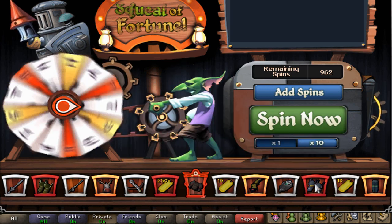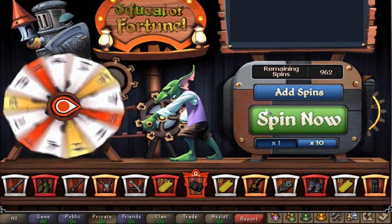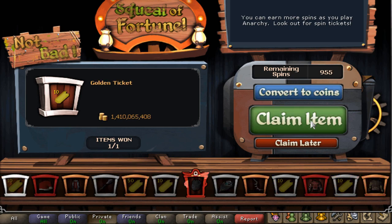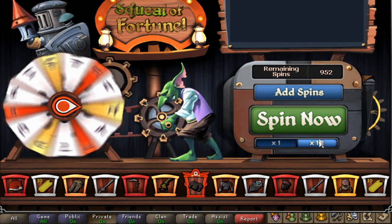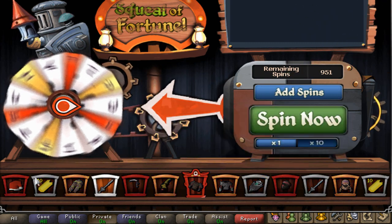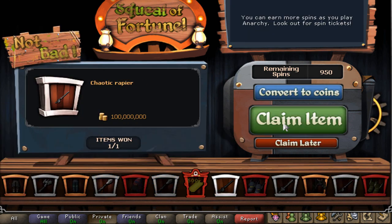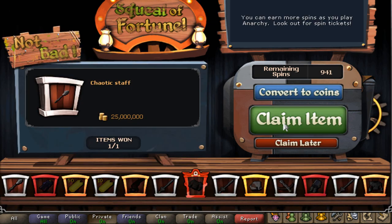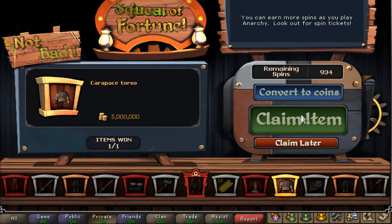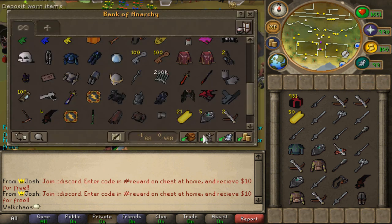We also got 250 golden tickets. I still haven't hit a rare "rat" one — those are the inquisitor pieces, the brand new best-in-slot items in the game. There are also superior death items and custom items like the scythe of vitur included in the drop tables, which is insane. Let's go for more 10-spin attempts — still no rare items. This can get very, very addictive, but you can claim these spins from the elite boxes.